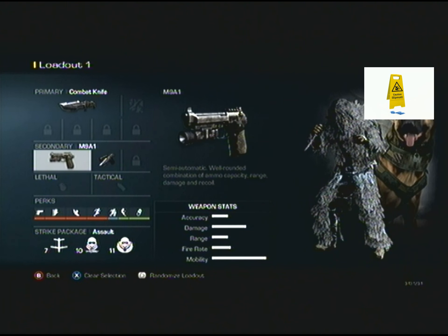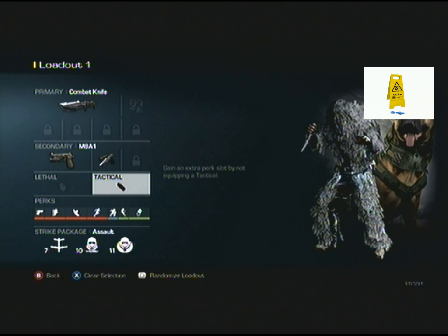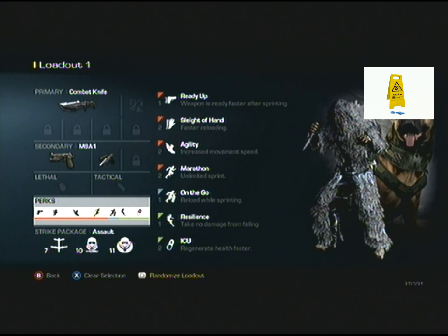So for my loadout, I use a combat knife and just any sort of pistol — doesn't really matter which. I don't have any lethals or any tacticals. For perks, I use ready up, sleight of hand, agility, marathon, on the go, resilience, and ICU.